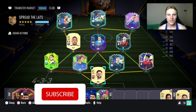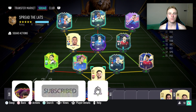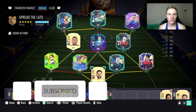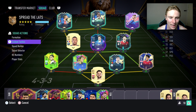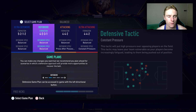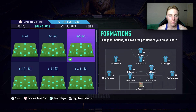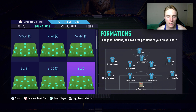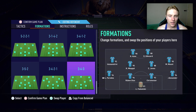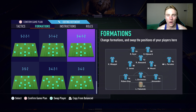Before we jump into our example game, we're going to jump into the custom tactics and player instructions — specifically when you have 10 men on the pitch. When you have one man down and your defender has been sent off and you're not sure what to do, what we're going to do is jump into the defensive formation. I'm in the 4-2-3-1, and the formation I specifically use when I go one man down is the 3-4-1-2.